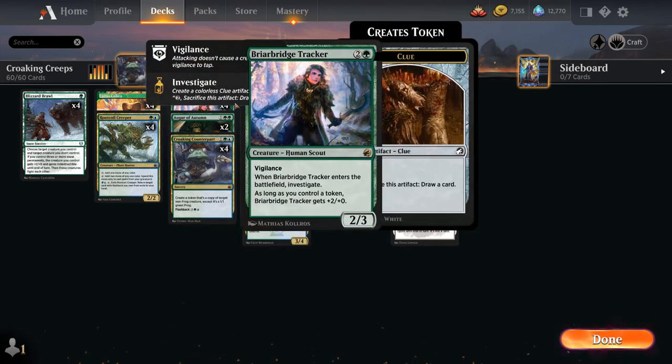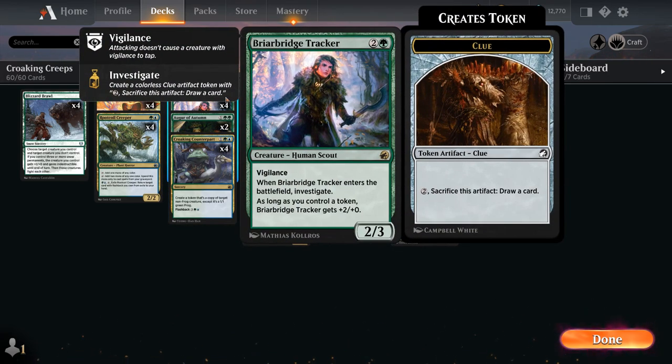At 3 mana, we've got the full playset of Briarbridge Tracker, a 2/3 human scout with Vigilance that when it enters the battlefield lets us investigate, giving us a clue token we can sacrifice for 2 mana to draw a card. As long as we control a token, the Tracker gets +2/+0, so it's essentially a 4/3 with Vigilance. If we copy our Tracker with Counterpart, we get a 3/1 Tracker that will always have the +2/+0 bonus, plus an extra clue token — pretty good value.